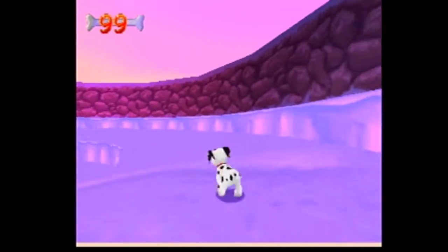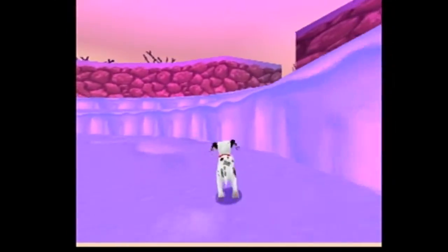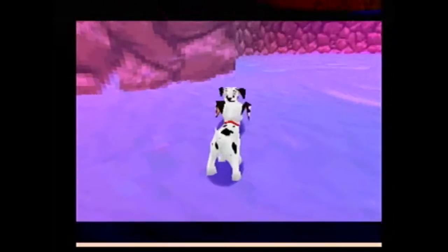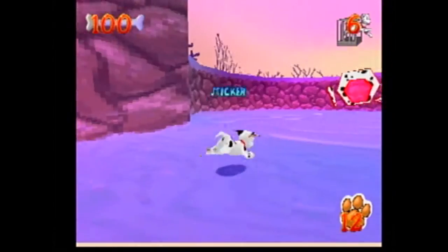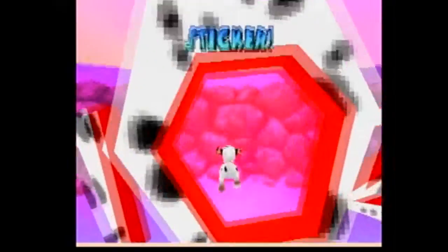Now the last bones are all the ones circling this little area, and that's it — that's all the bones. And the last puppy is right here. You're a super puppy! Like I said, don't wear it out. And it's our last puppy. Here's the exit, and we're out of here.